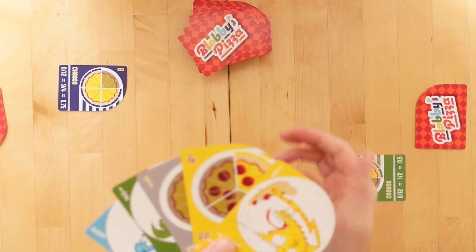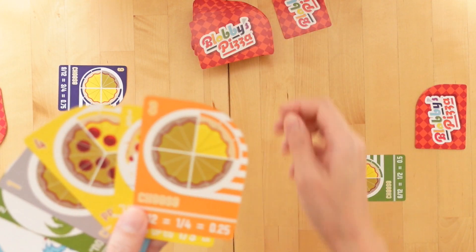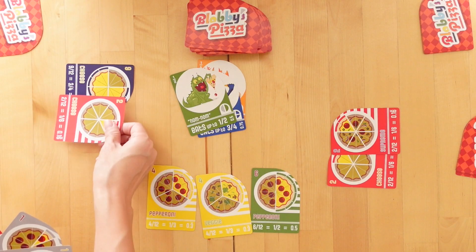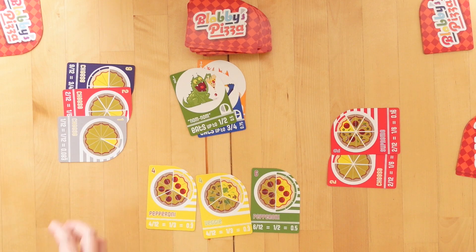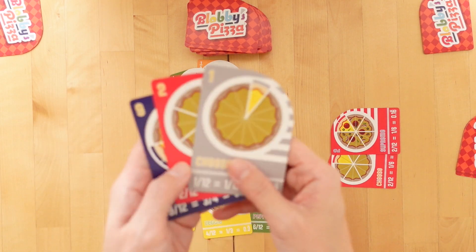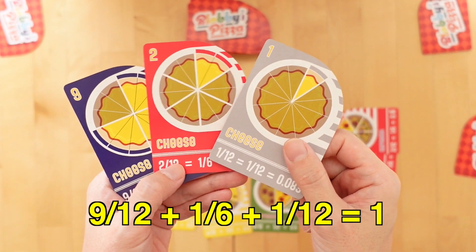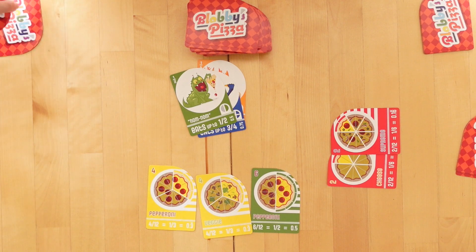At the beginning of a turn, players draw one card from the kitchen deck. Then they check to see if they have cards which make up exactly 12 slices of the same flavored pizza. They may use slices from their plate, their table, or use monster cards to take slices from another player's table.